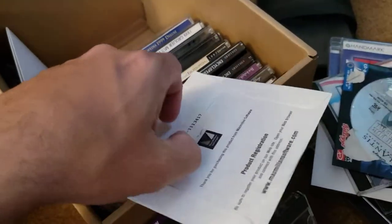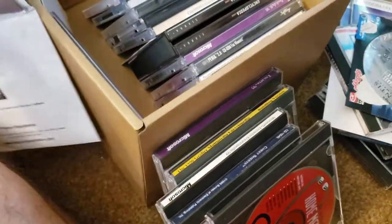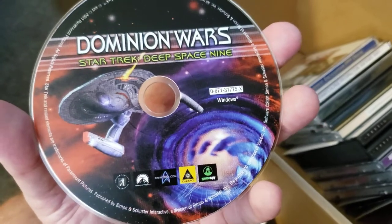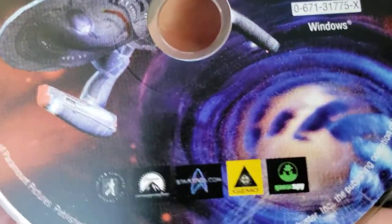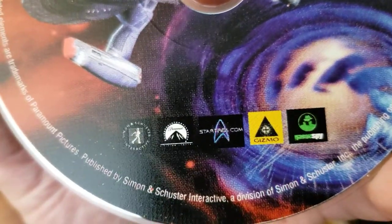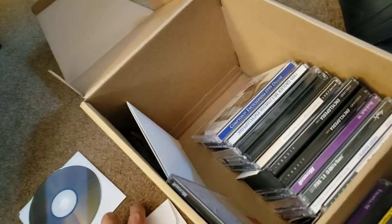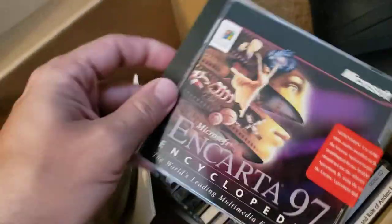I think this is the Deep Space Nine thing. He had a system disc and a paper envelope, and I got rid of the system disc because — yeah, we got Dominion Wars: Star Trek Deep Space Nine. Look at that. 'Enhanced gameplay with GameSpy.' And I think that's everything.